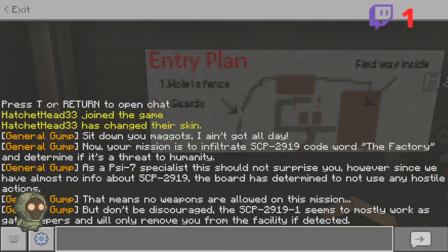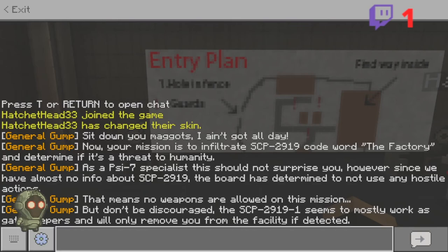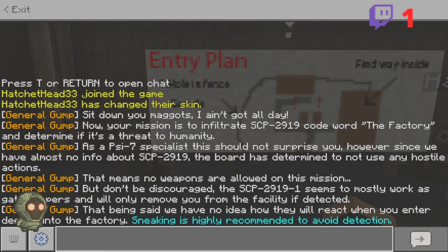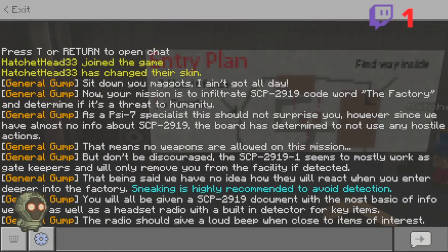Don't be discouraged — the SCP-2919-1 instances seem to mostly work as gatekeepers and will only remove you from the facility if detected. We have no idea how they will react when you enter deeper into the factory. Sneaking is highly recommended to avoid detection — that was coded in blue so we need to sneak. You will be given an SCP-2919 document and a headset radio with a built-in detector for key items. The radio should emit a loud beep when close to items of interest.